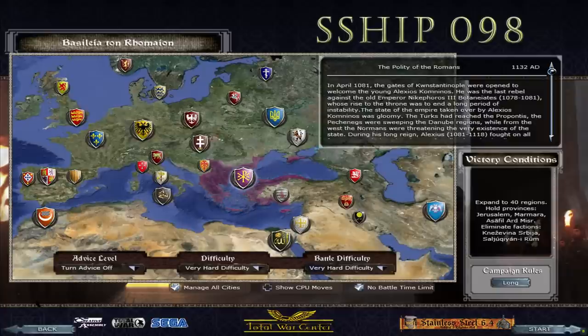Hello my friends and welcome to something completely different. This is Stainless Steel with the Historical Improvement Project Submod, something you're not used to seeing on the channel. I have streamed it in the past a couple times but I've never really done a proper campaign of it. I was watching Ligist, a fellow YouTuber, currently playing this mod as well — he's playing as the Crusader States and it just looked like so much fun that I wanted to give it a shot myself.